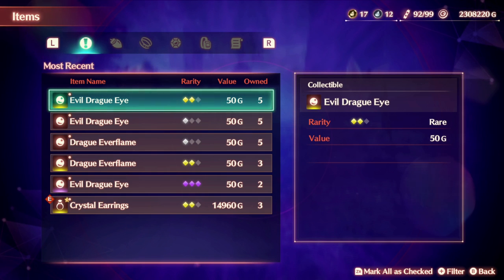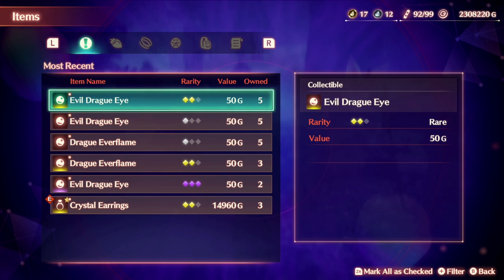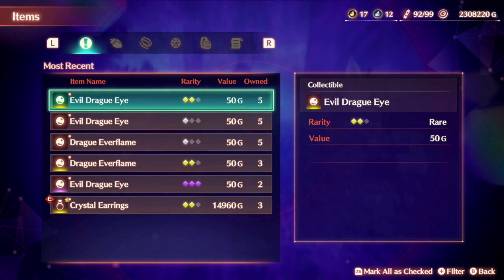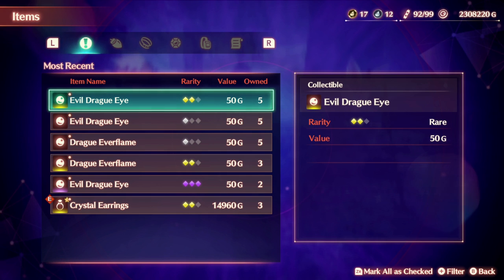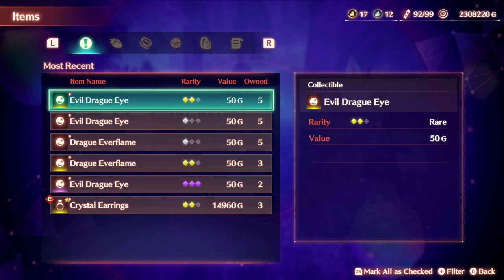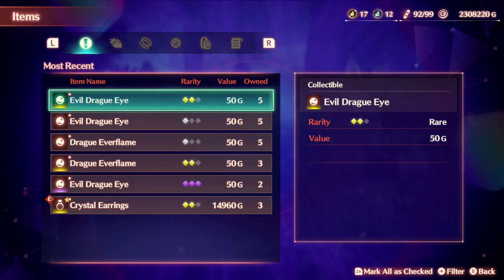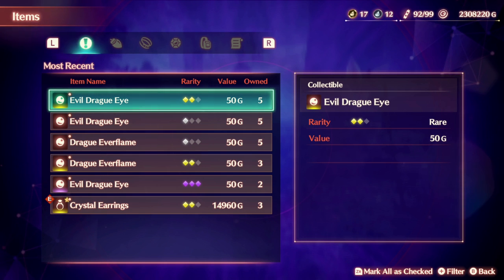Hello everyone, this is King and welcome back to my video. Today I will be showing you where to find the Evil Dragui and the Dragui Everflame. Xenoblade 3 is still a relatively new game but it is more updated than when we first started, so some information is still lacking. Hopefully you find this visual representation on where to find the monster material helpful and informative. Feel free to leave a comment on what other Xenoblade 3 videos you would like to see, and be sure to follow me for other Xenoblade 3 related content or check out my let's play which is included in the description below. Now let's get started.